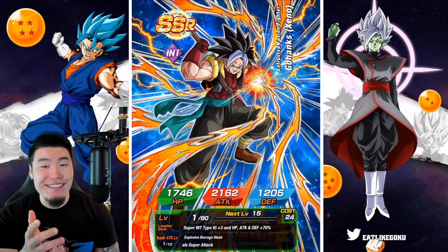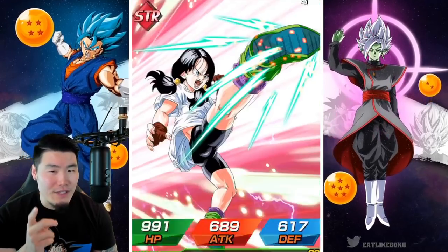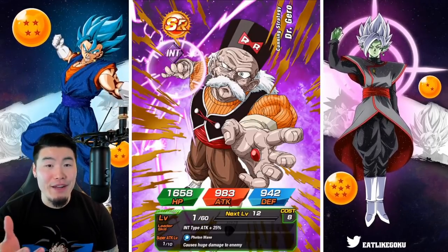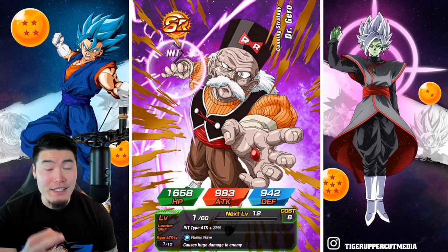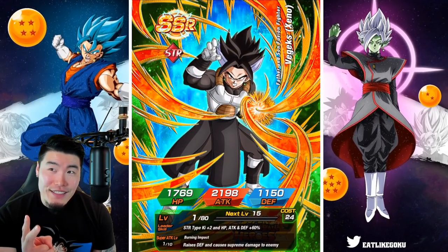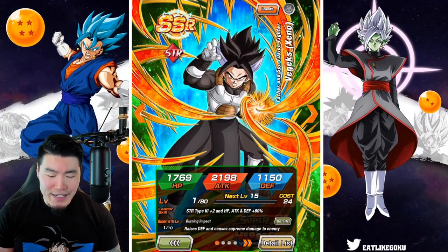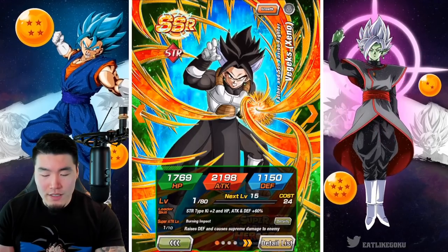First SSR is an INT GoHanks, which I might not have had actually — I think that's my first copy. So we're guaranteed at least 2 Heroes units in this multi. Super Saiyan God is the best animation on this banner because if you get that, you know you're getting 3 Heroes units. We got both of the Dokun Awakened fusions — the GoHanks and the Vejex. I'm pretty sure I didn't have either one. Let's lock these boys up.